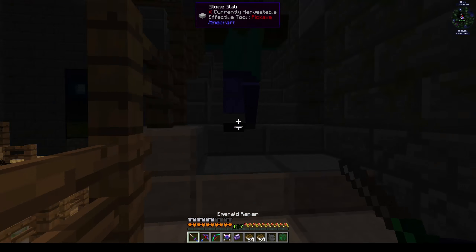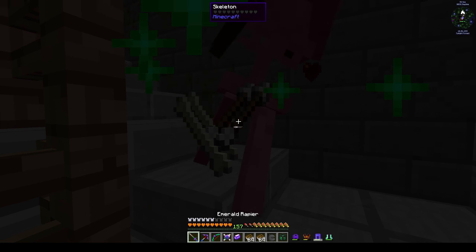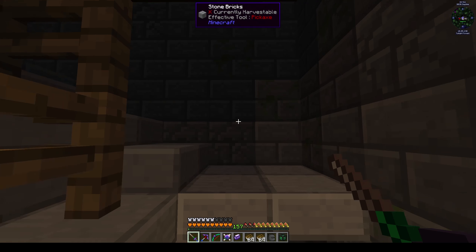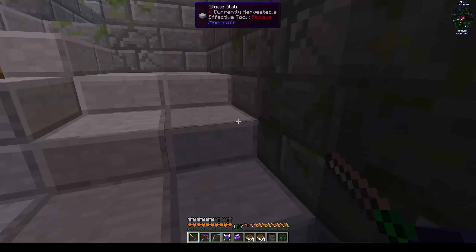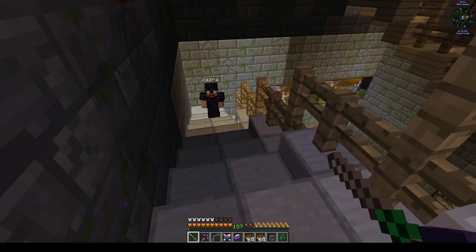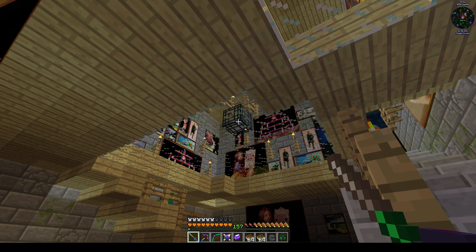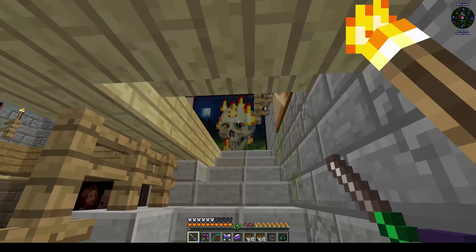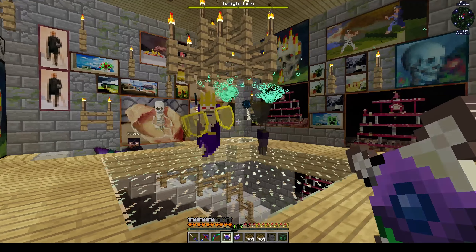I'm just like storming ahead killing everything and Zaz was putting torches down. YouTube makes it a little bit darker than it is on my screen. We're right at the top so we got lucky with the tower we picked - that's kind of handy. See the spawner? That is going to turn into a Lich thing. There's the Lich. I don't know if I can shoot him - no, I can't. So you have to - he shoots like those little ender pearl things at you and you have to shoot them back at him, like you would with a ghast.